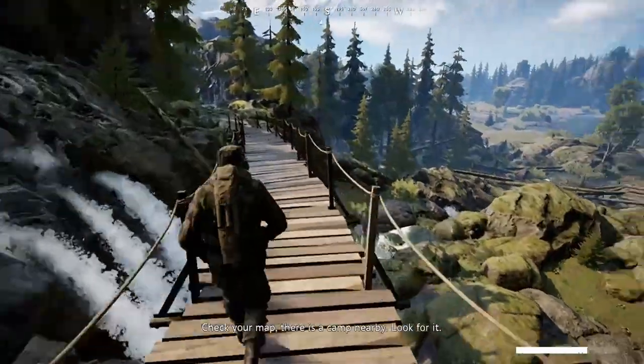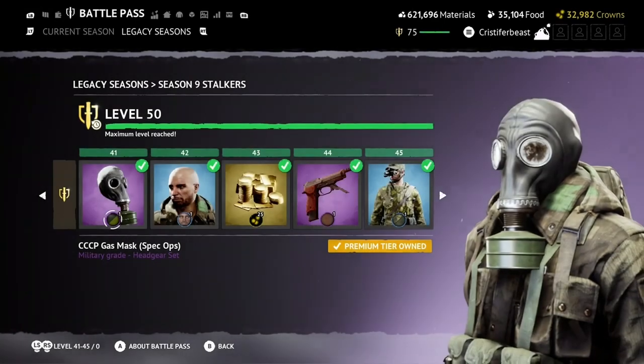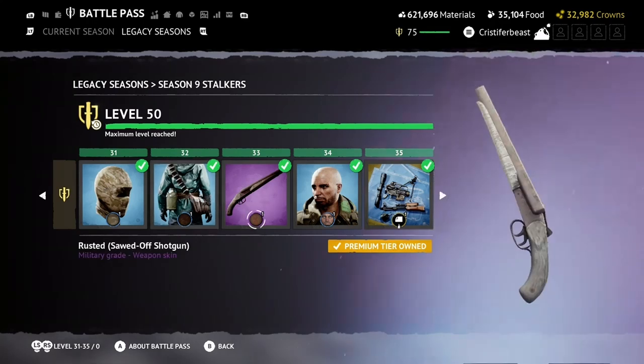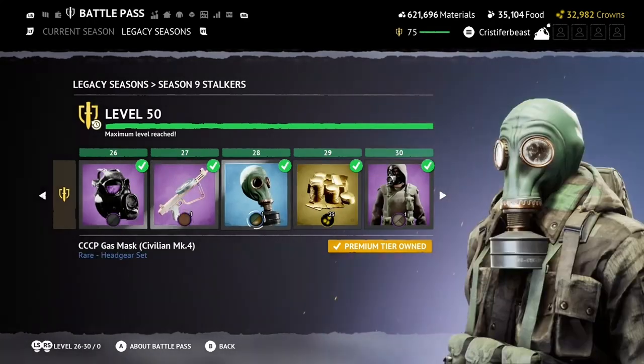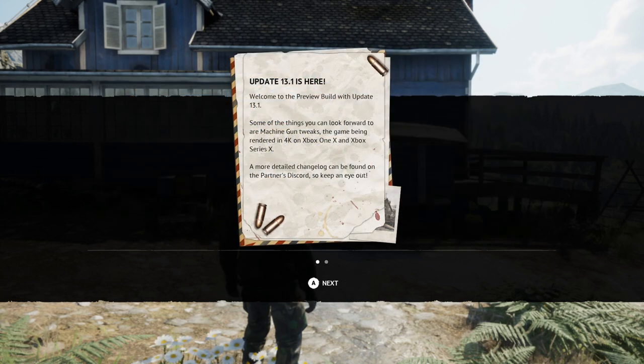Update 13.1 features the addition of Legacy Season 9, Stalkers. This season sports some of the best cosmetics in the game and has many fan favorites within its gun skins as well as regular cosmetics. Along with this, we are also getting a rework to the in-game news system. It looks far more polished now and is more well-employed into the game, really allowing the devs to communicate with the general player base directly through the game in a much more organized fashion.